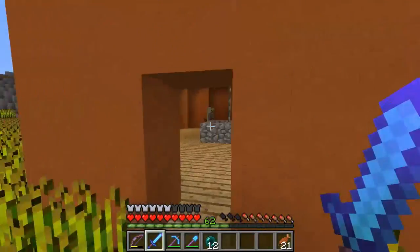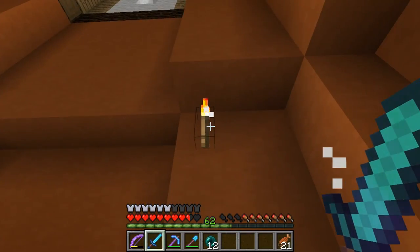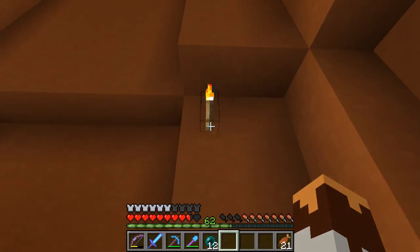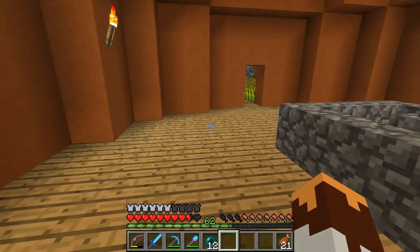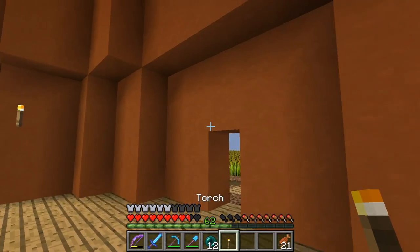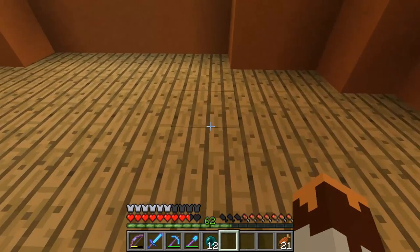All we have to do now is go inside and deal with some mobs. I'm starting to think these torches are a little high. Instead of doing it like this, I'll put these on the four faces — I think that would be a better idea. It looks a little nicer too. Is this still spawnable?